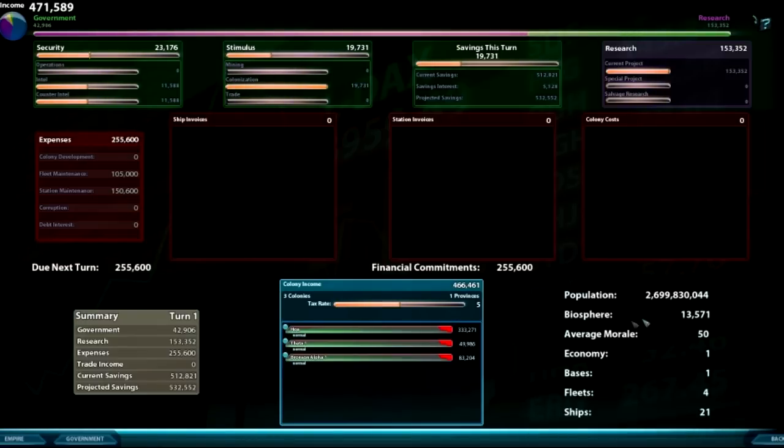This shows your population, your average biosphere, your morale, your economy, bases, fleets, number of fleets, and number of ships. Over here you have your colony tax income — we have three colonies, that's the default you start with. If you want to change your tax rate, the default is five, which gets them to about 90% happiness. If you change it, you'll get more money but you'll also upset your population and can have revolts.